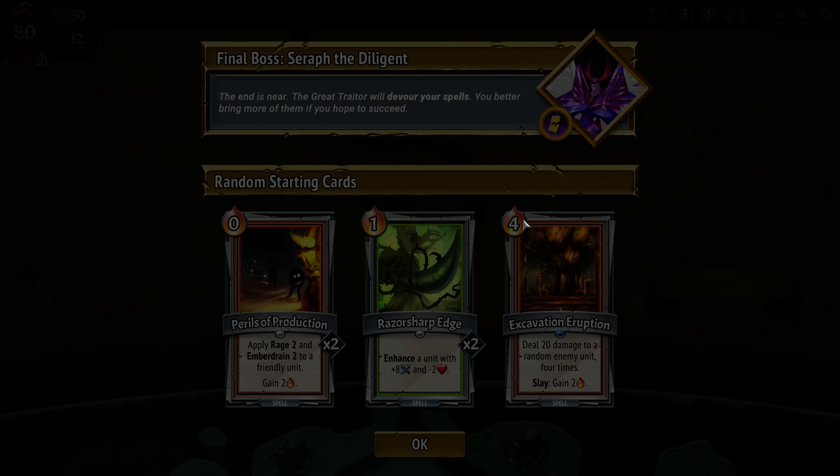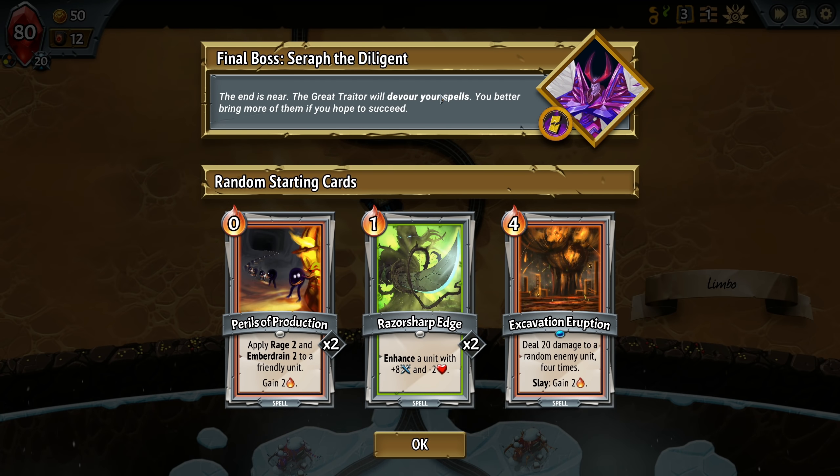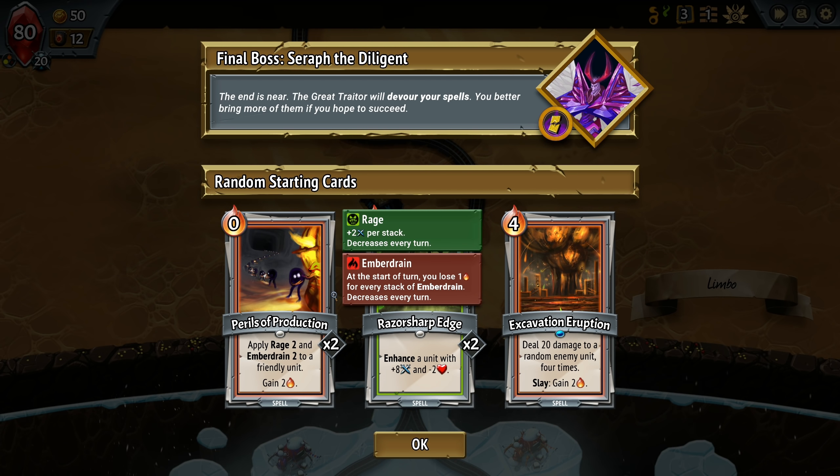Let's do it! What could go wrong? Seraph, devour your spells. You better bring more of them if you hope to succeed. Okay, so don't go with spells, I guess.